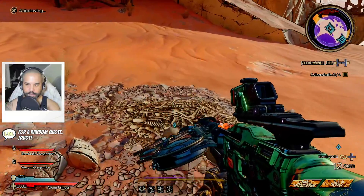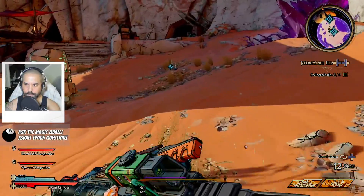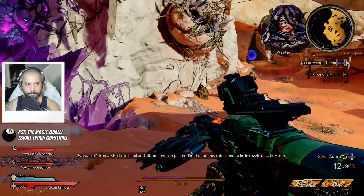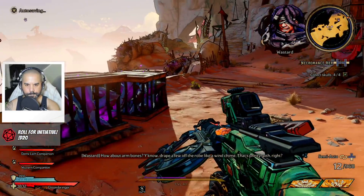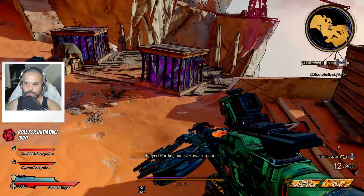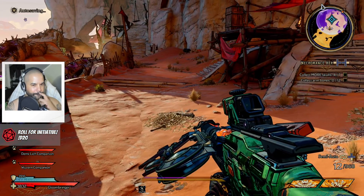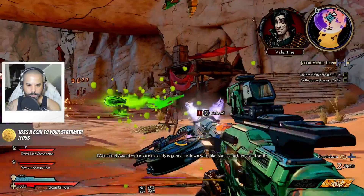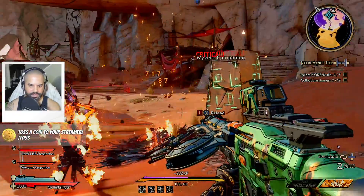Less attractive minion. Where were the things that we missed? See — this one's right on me. You know, skulls are cool and all, but kind of expected. I'm thinking this robe needs a little razzle-dazzle. How about arm bones — drape a few off the robe like a wind chime? That's pretty goth, right? Rattling bones — how romantic. Arm bones it is then. She's super goth, she's gonna love it.